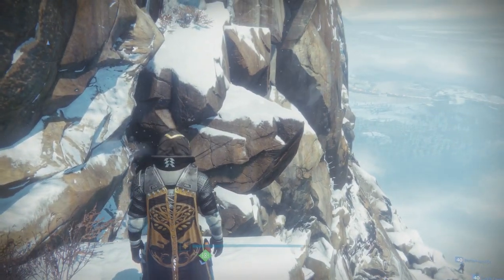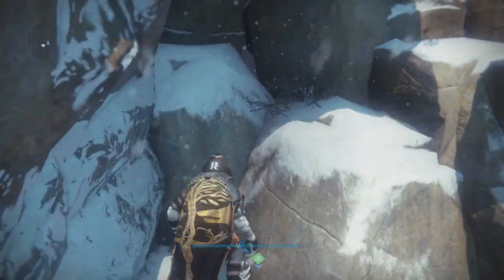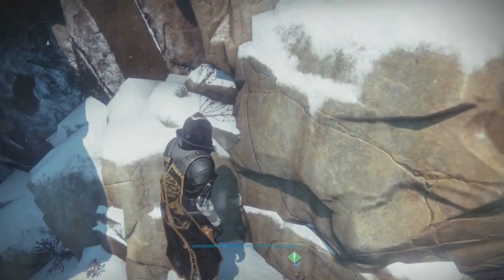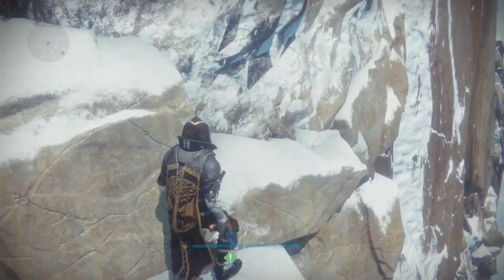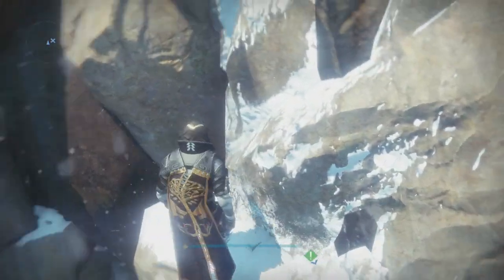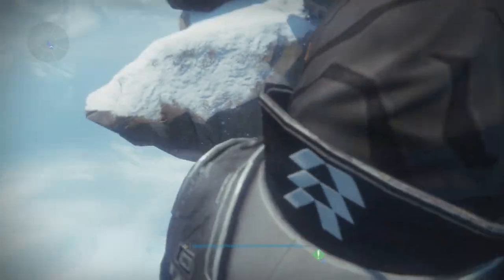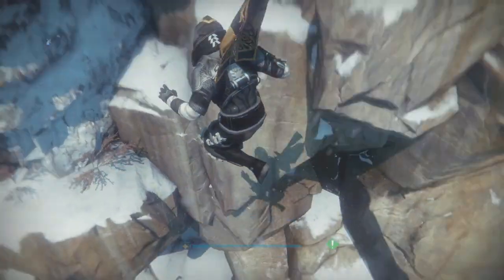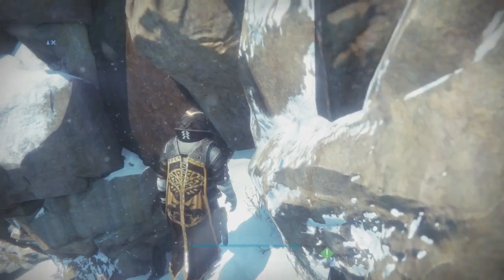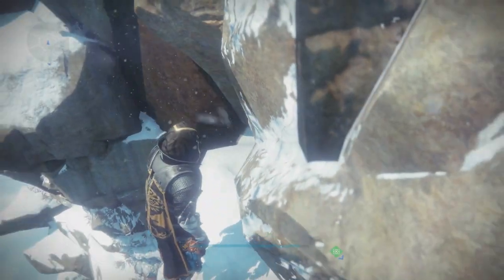Take the obvious ramp upwards until you get to the next trap. This gap jump looks so easy and doable, but don't hug the right, because there's a troll rock jutting out that you can't see until you jump. So do what I'm doing here — back up a little, then sprint jump straight across. And by straight, I mean straight, not right.